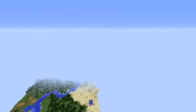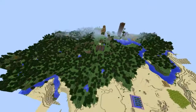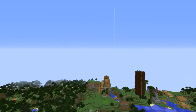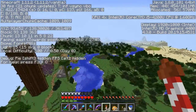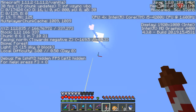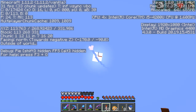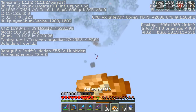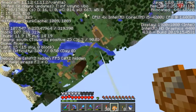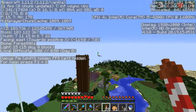Hello everybody and welcome back to another episode of Minecraft. We are now in 1.11.2. Rocket powered flight - so awesome, except not really, because I prefer the bow since it actually takes skill to use, whereas it takes absolutely no skill to use these rockets.